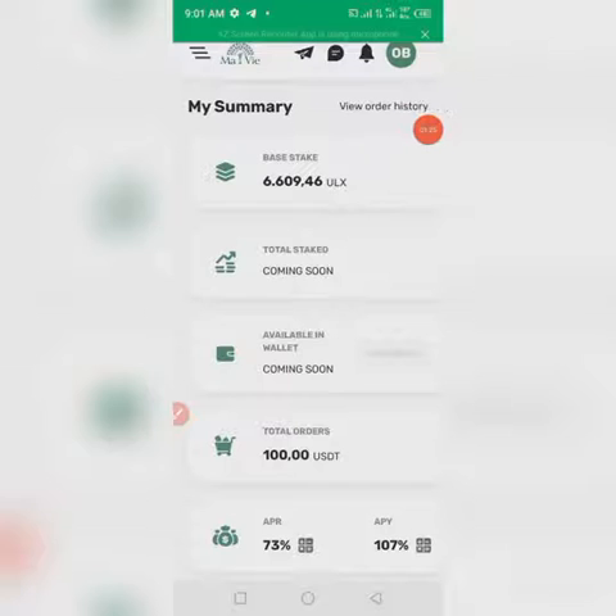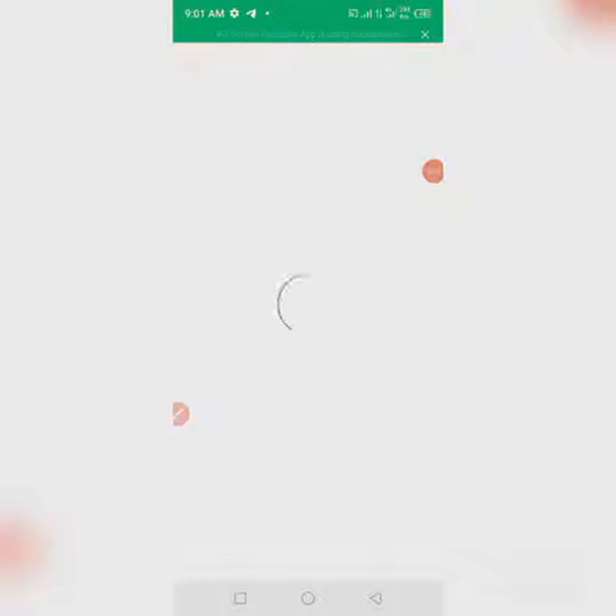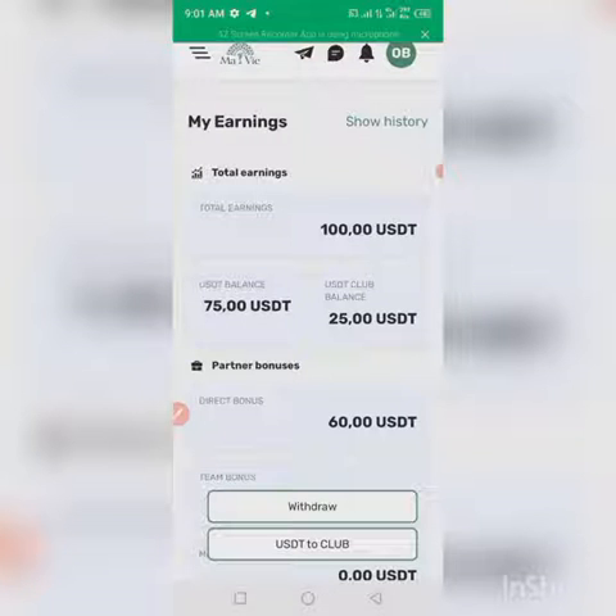Once you get to this page, click on the menu, tap on 'My App,' then click on 'My Earnings.' As you get to this interface, you can see my total referral bonus is now 100 USD — but let me explain why I'm saying 100 USD.